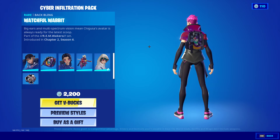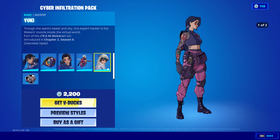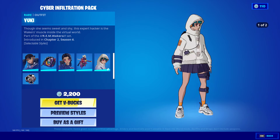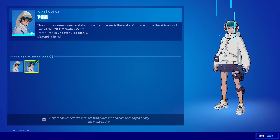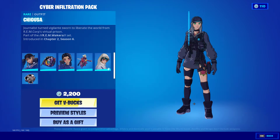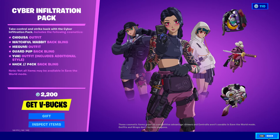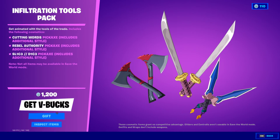With Watchful Wabbit. Megumi with Guard Pup. Yuki, which has the default Yuki style and then the style with the hood down. And the Hack Pack. Yuki is the only one that has styles.